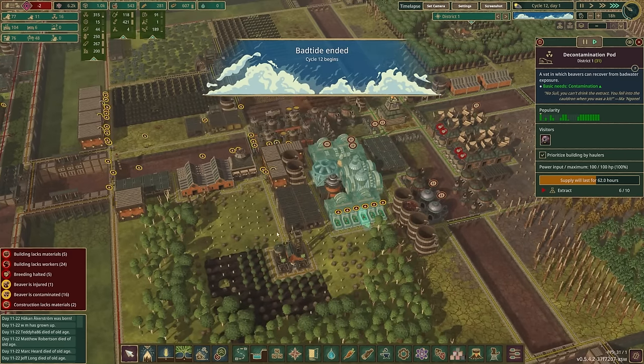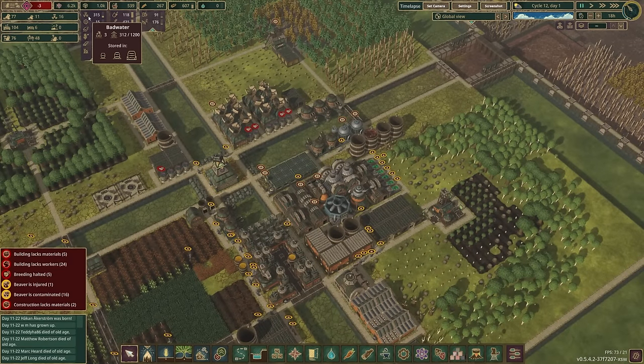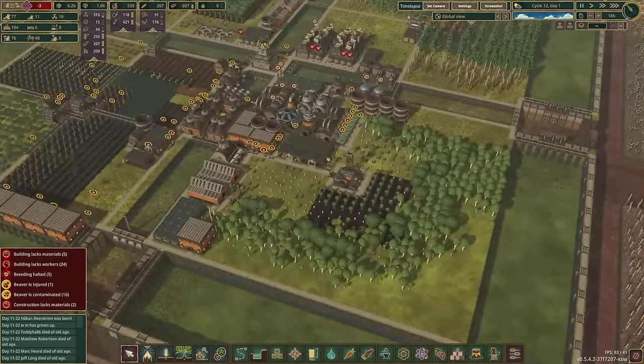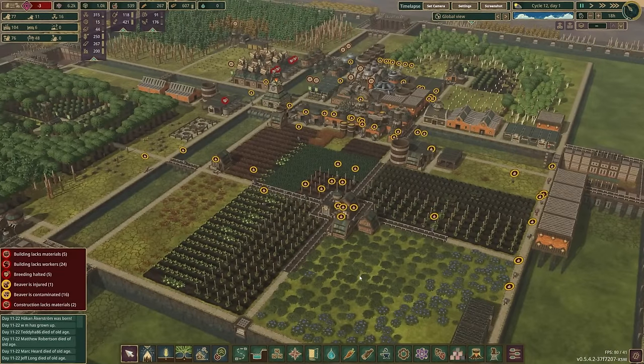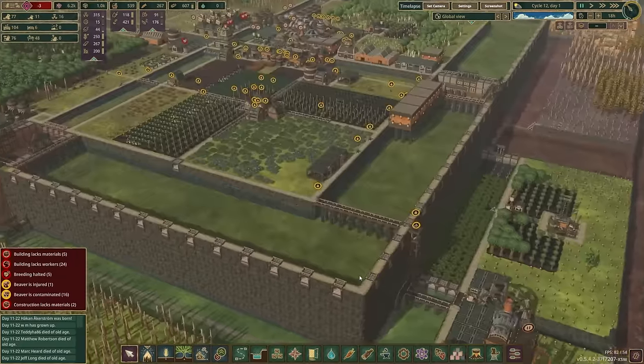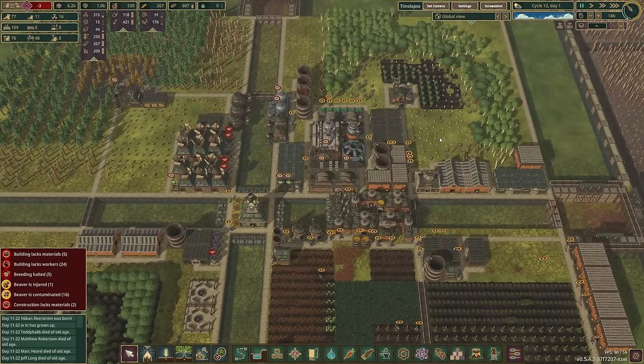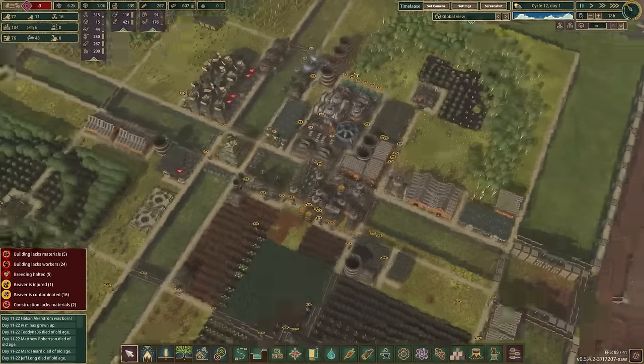The beavers are just thirsty. Alright, the bad tide's over. We've managed to only store up 315 bad water, a lot of which is probably going to have to go to curing contaminated beavers. But we need to make dynamite so we can continue to solve all of our problems that are caused by the bad water that we can't harvest because we don't have enough manpower. I think we're at the point in this playthrough where I start to lose my mind — just like with the water beavers. Words of encouragement, exorcisms, etc. — please direct those to the comments section below.